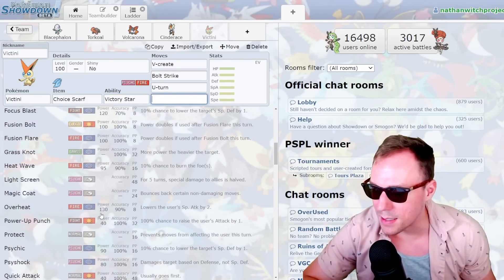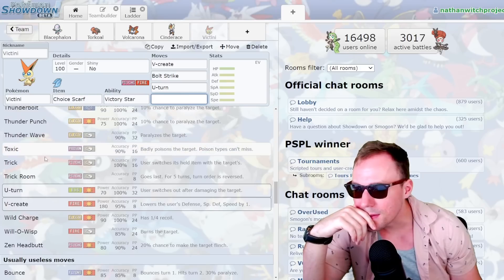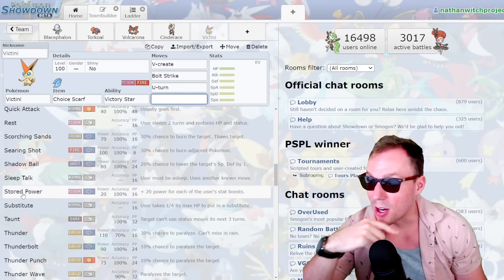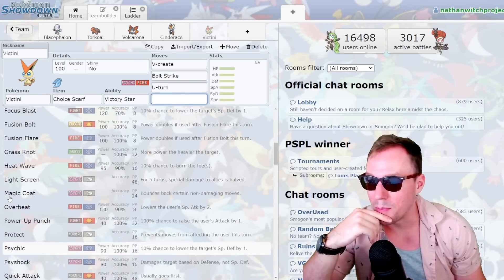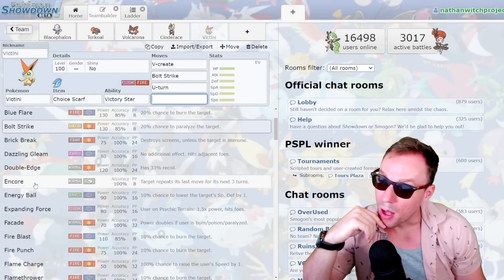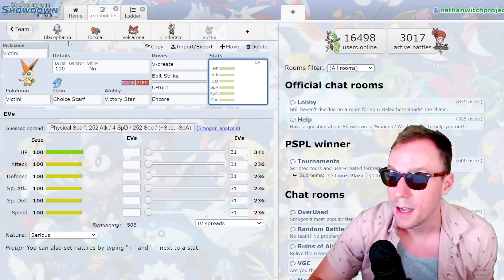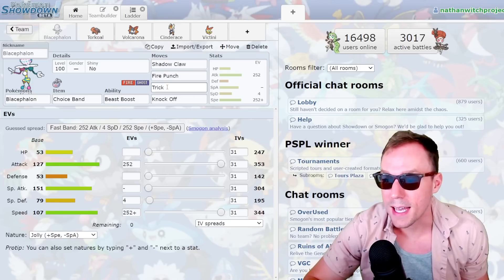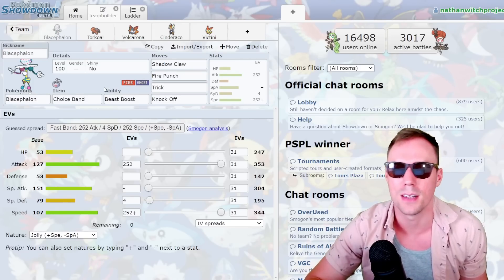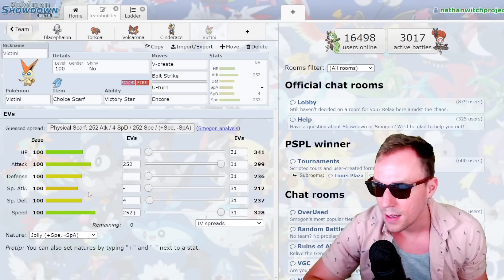For the last slot — what do I want? Quick Attack's funny. Thunder Wave's interesting. Taunt's really interesting — Scarf taunters are really useful for sure, but then you're kind of sitting there like a sitting duck. On a similar note, there's Encore. Then you're not sitting there like a sitting duck because they could be behind a substitute. You know what, let's do that — because if someone's behind a substitute, Blacephalon's Trick no longer works. Like if Garchomp is Sword Dancing behind a substitute, the Victini can come in Encore with its awesome speed stat.